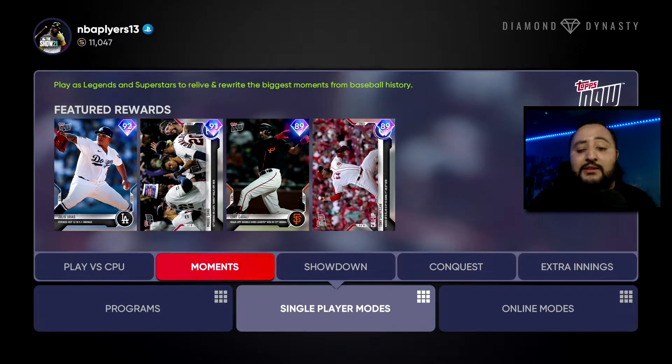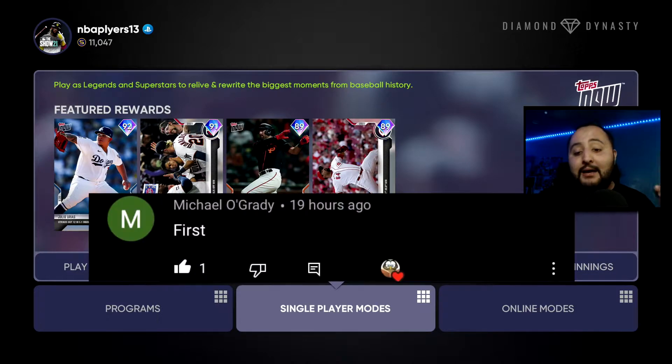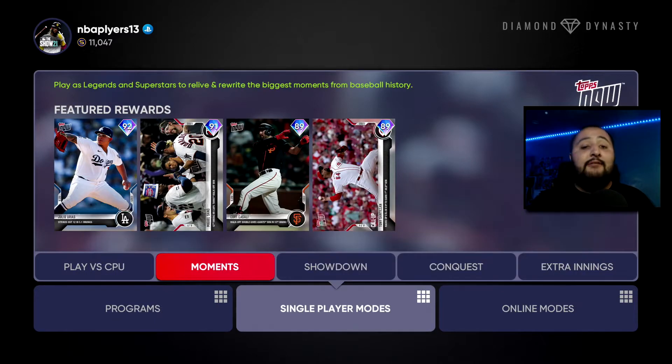Before we hop into today's video, we gotta give today's comment shoutout — shoutout to my boy Michael, your comment's on screen. I appreciate you for being the first person to comment on yesterday's video. If you want a comment shoutout, all you gotta do is be the first person to comment. We upload every single day, so you have a chance every day. Subscribe, turn on post notifications, select all, and when YouTube notifies you I uploaded, click it, drop a like, drop a comment.